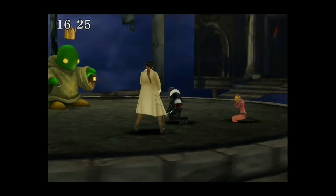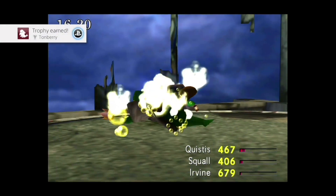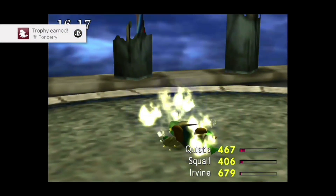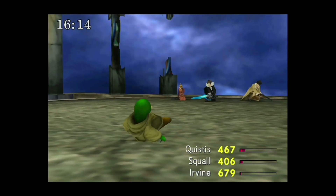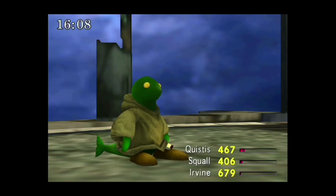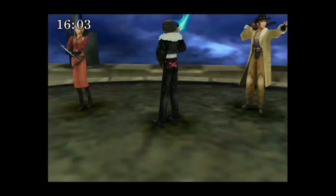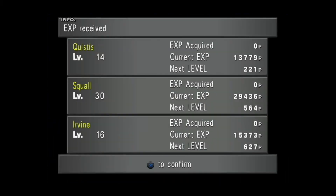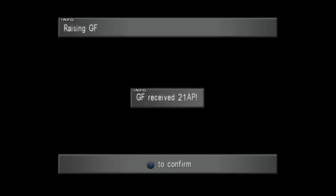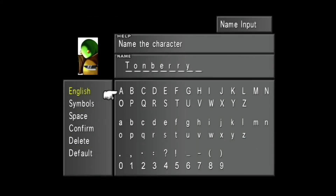There we go, got him! You can tell he's out of HP. Whoa - I got a trophy for some reason, that's cool! We knocked him down to nothing but he's back up - no problem. Tonberry joined our party! We get a Chef's Knife, a Royal Crown, the GF learns Magic Plus 60, 21 AP, Carbuncle learns abilities - and we get the Tonberry GF!